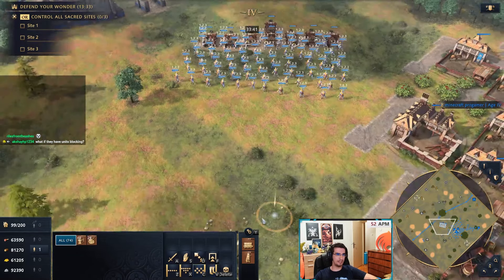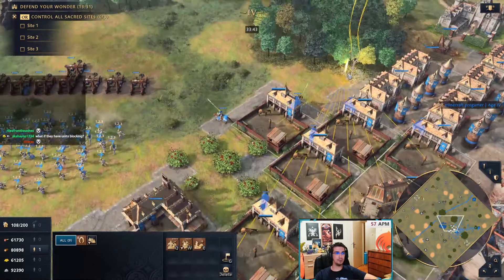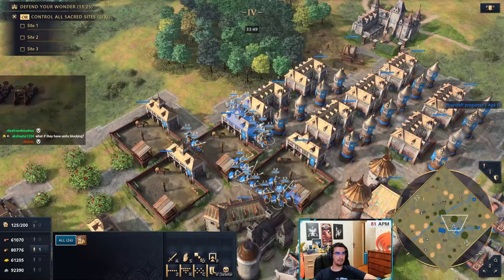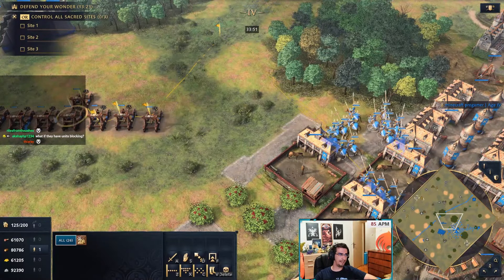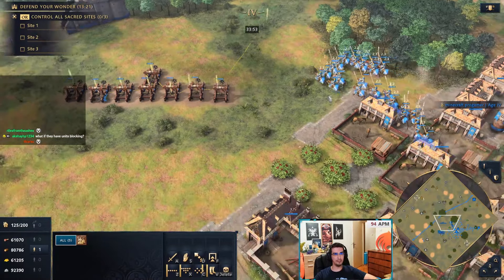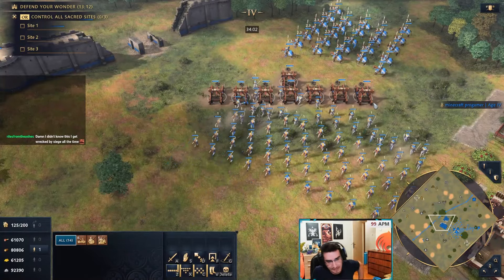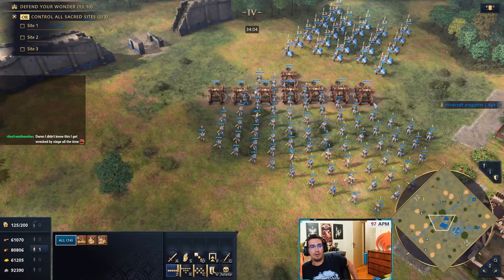Additionally, if you have horsemen, while you do the spread engagement you can shift-click horsemen onto the mangonels at the same time — they'll take care of the siege. You can also use staggered formation on the horsemen too. There are multiple ways to counter every unit comp in the game and a lot of it comes down to micro, whether in feudal, castle, or imperial.